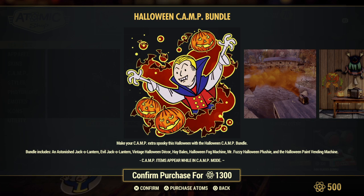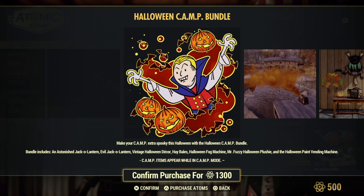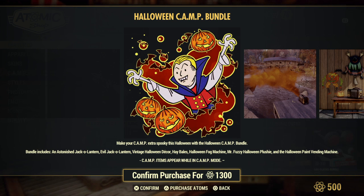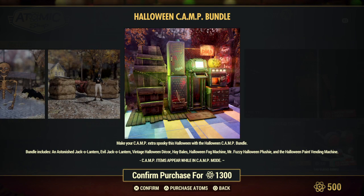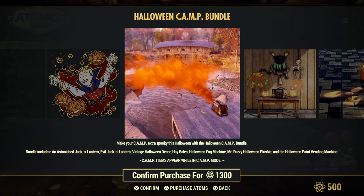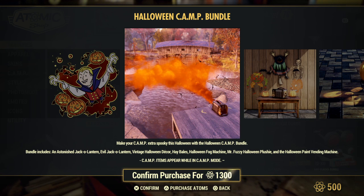Easter too — some games ignore that one, but Fallout doesn't. It did Easter very well and I wish they'd implement other things the way they implemented that event. But like I was saying, this Halloween bundle — I don't care for all of it. I don't care for the vending, I don't care for the haystacks, and I really don't care for the smoke machine. It's just a reskin of the Mothman bundle, which I had bought because I wanted the smoke machine. Black smoke is going to be more versatile when building a camp than bright orange smoke — that's a one-time-of-year thing for me, so I'm not going to buy this bundle.